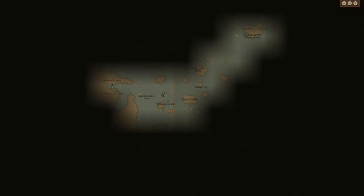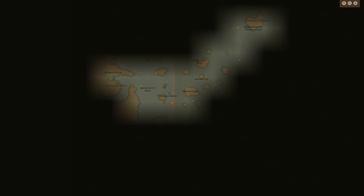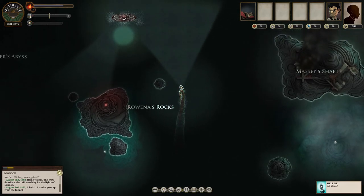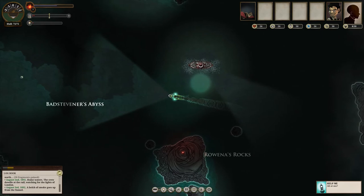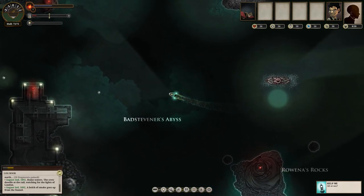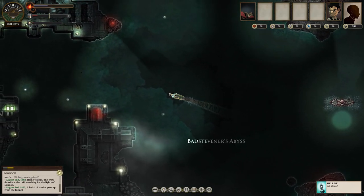I'll show you the map quickly. I kept it from my last game — unfortunately I died up here. You can go to different docks, and as you explore more you'll find more of them. The faster you go, the more fuel you use, so be mindful. If you're escaping someone you'll burn a lot of fuel, but otherwise don't expend too much — it's wasteful. We'll head back to dock now.